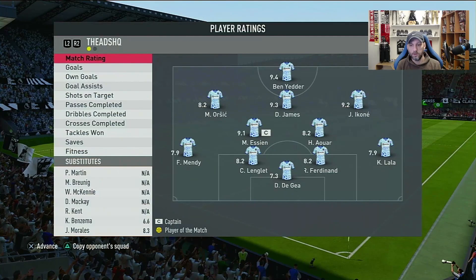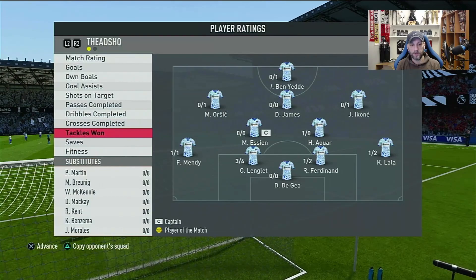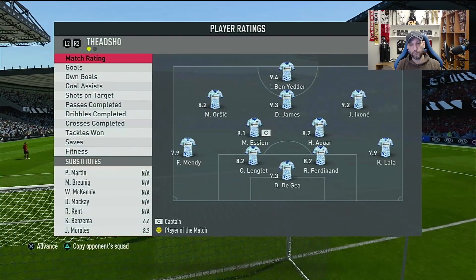9.2 for Jonathan Ikone with two goals, no assists, four out of six shots on target, six out of 12 passes, 13 out of 17 dribbles, one successful tackle. Fitness minus five — an excellent job as a winger. I also enjoyed him here as well, I think it's another position he can play. Let's go back and have a look at this card.